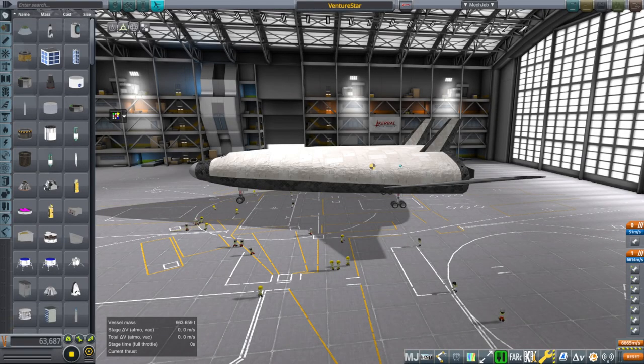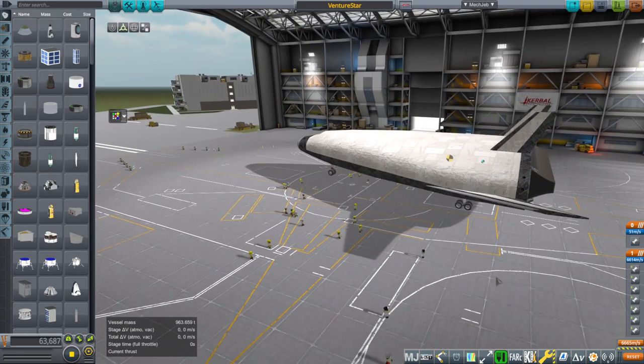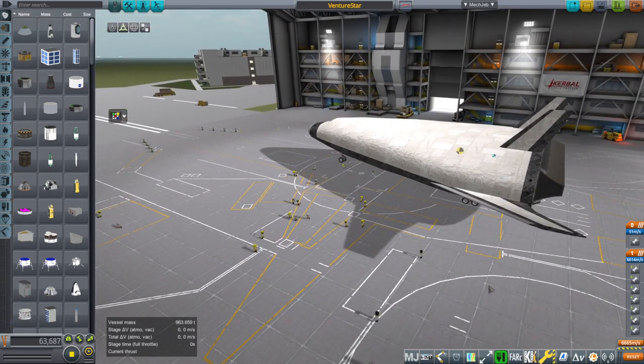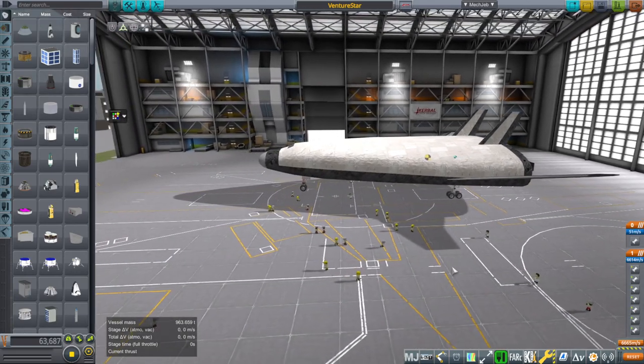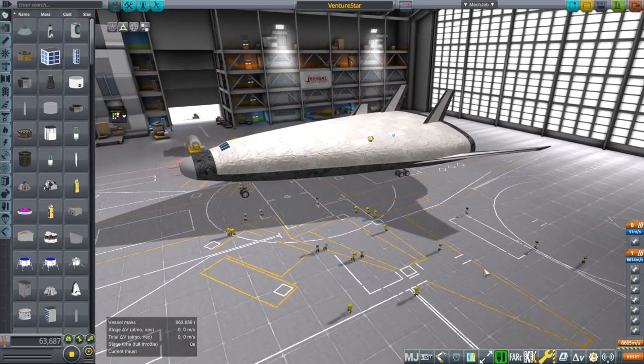Hello everyone and welcome back to Realism Overhaul Sandbox in Kerbal Space World 1.8.1. In this video I'm going to test out Venture Star, which was a proposal from Lockheed Martin for an SSTO — a single stage to orbit space plane — and it was supposed to basically be an advanced shuttle and be much cheaper than the shuttle.